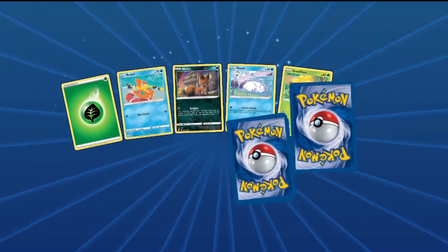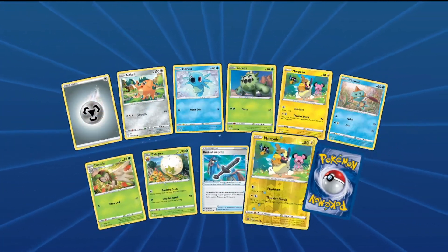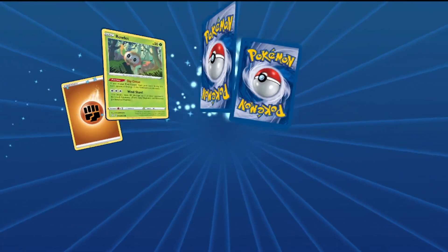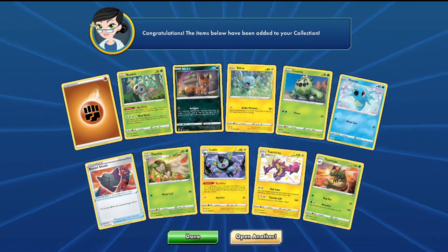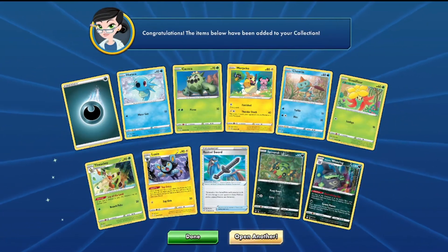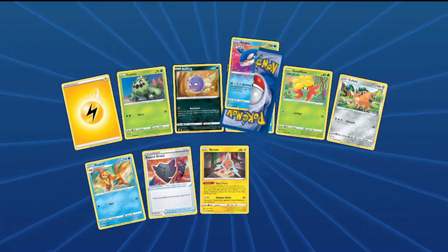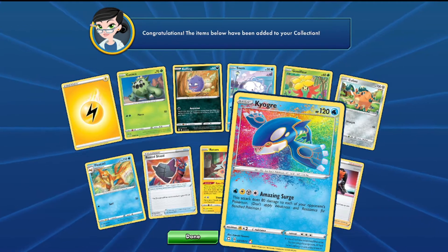Hollow foil on that last one. Another hollow foil. Super crazy how many repeats — I think all we're missing are the reverse hollows and the hollows. Hey, there's a new one — rainbow splatter-looking Cryogonal, that's cool.